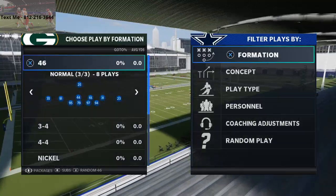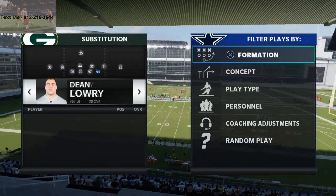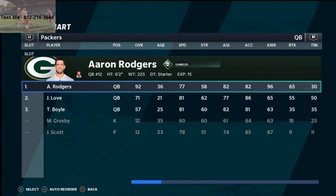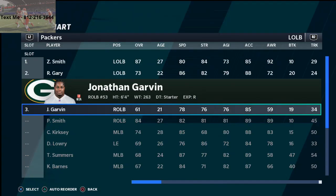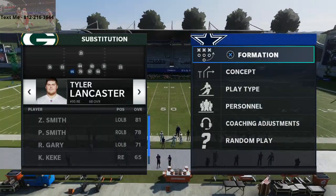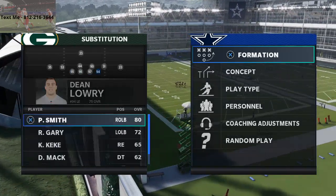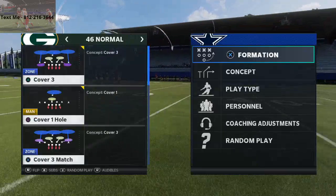We're going to come out in the 46 Normal Speed Package, which basically puts a secondary on the field. You want to put your best pass rushers in these positions - the challenge is making sure your best pass rushers aren't also your starting linebackers, because you need to RB sub them in. Put backups at linebacker, then RB sub in your best blitzers. For the Packers that's Za'Darius Smith on the left, Preston Smith on the right, Dean Lowry and Kenny Clark as nose tackles.